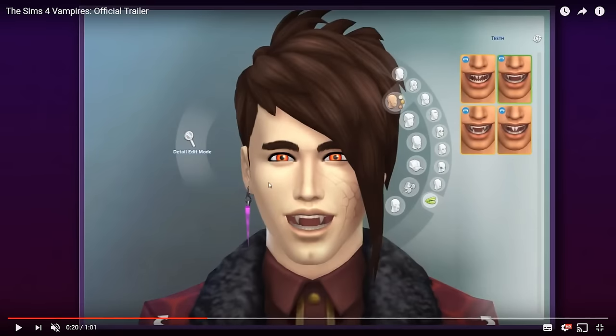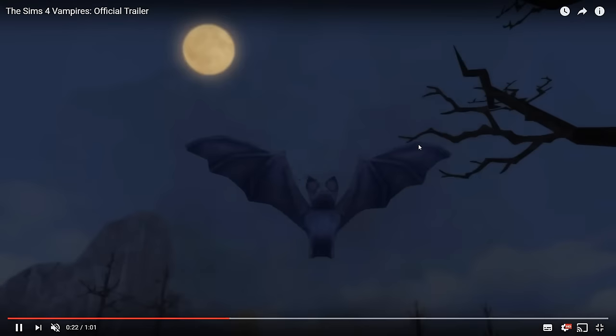I'll leave a link down below to this trailer so you can go ahead and have a look for yourself. Here in Create-a-Sim we've got teeth as well, which is a new section under face - when you click on the face and go to body features, there is a new one here for teeth. There are four different options, but that's just for the male ones, so there might be some different ones for females as well.